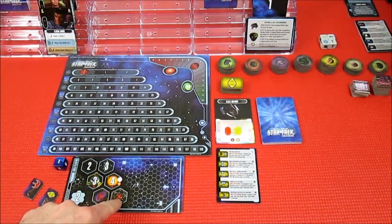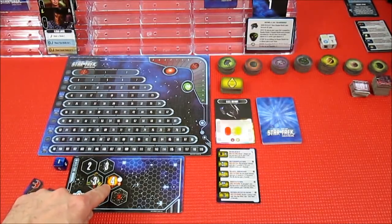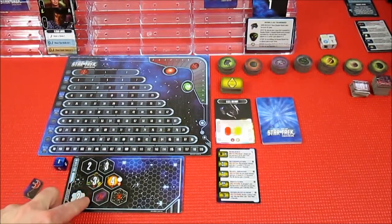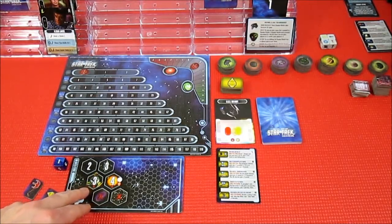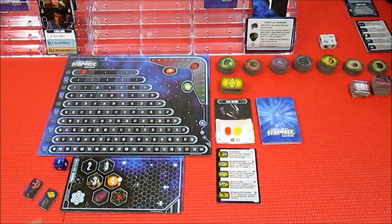I'm just using a six-sided die to keep track of the rounds, so we're going to be on round one. This tells you what it costs to move through things. Asteroids — you cannot move into or through at all. Same with the black hole — you cannot move into or through at all. Suns — you can move through them at a movement cost of four, but you cannot end your movement there; if you do, I believe you take damage and get bounced back one space. Planets — you can also move through them. It costs three to move into them, but I think you can end your movement on a planet.